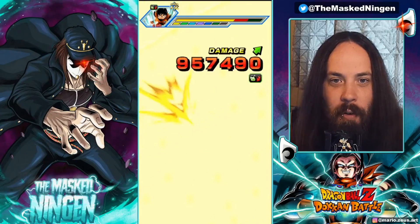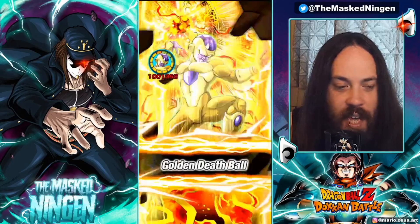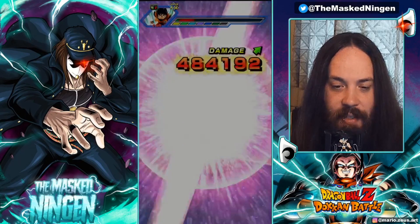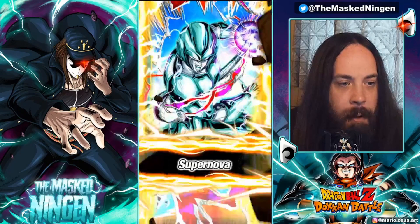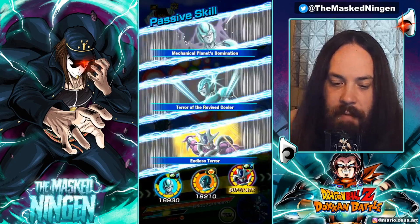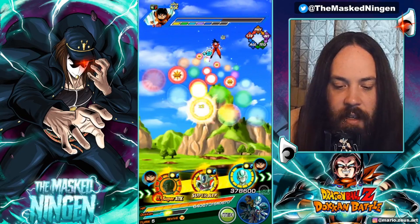Having LR Metal Cooler is obviously going to go a long way to doing this within the turns, because he can get off multiple additional attacks, loads of crits — he can be looking very, very good. And obviously mine is Rainbow. AGL Cell, I would say, is worth the coins because AGL Cell is very, very good. His team is very good, so overall I would say he is definitely worth it.